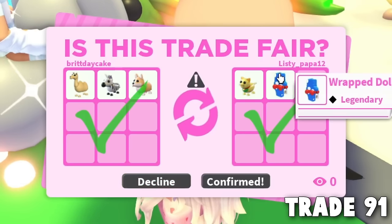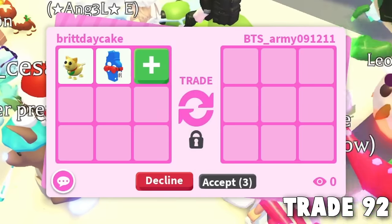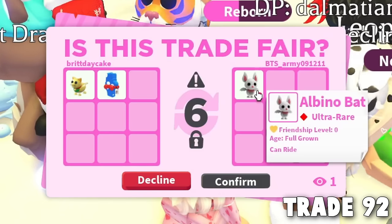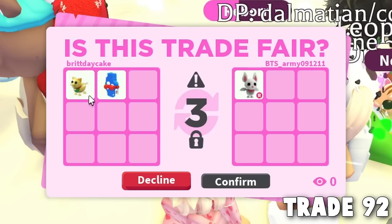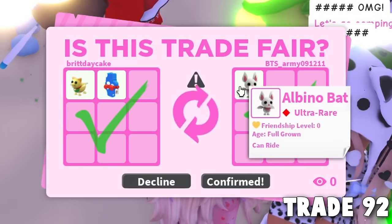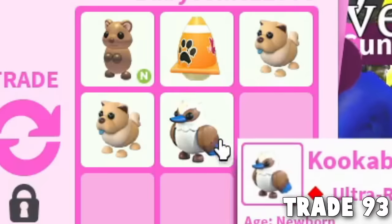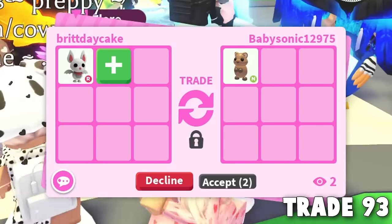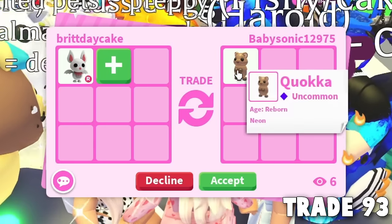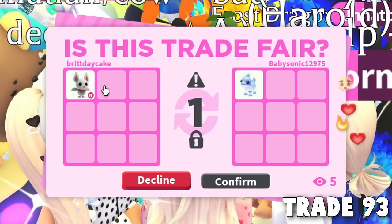Trade 90: the next offer seems like a downgrade or about the same — all this stuff seems kind of useless. I wanted to end with something cool but let's confirm — just 10 more trades. Trade 91: this person is really nice, giving us legendary stuff for garbage. They hit accept — I appreciate you. At least we have two legendary things to trade. Then someone offered an albino bat for one of the legendaries. Could be worse. They overpaid massively for a shark puppy for our albino bat — that was Robux. Thank you, baby Sonic.